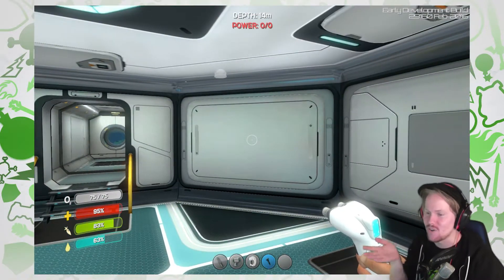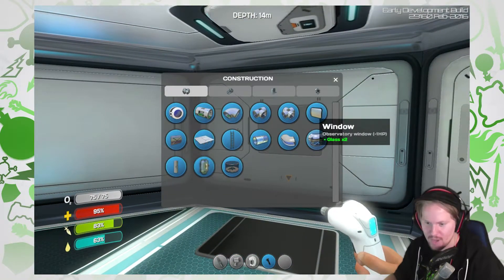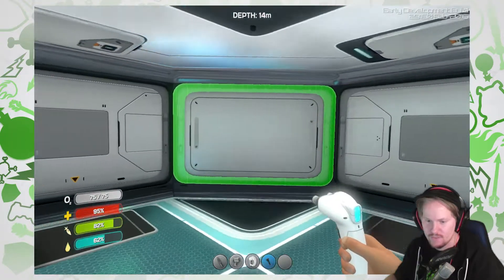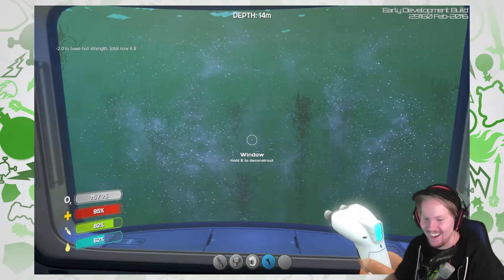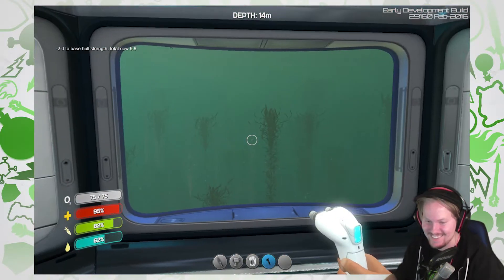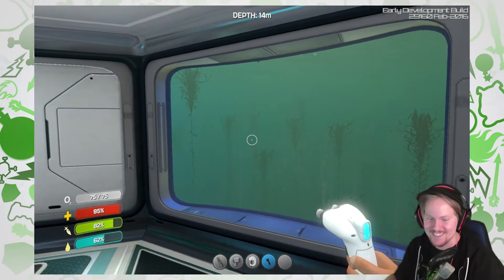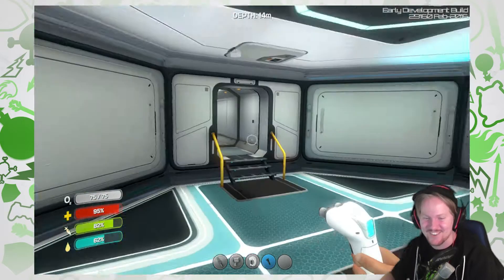Because now I can stock up on stuff here, which would be amazing. But first we need a view. Do I have a window? I have a window — I can afford one. I think I want to have it there. This is so cool! It's a bit creepy, but it's so cool!